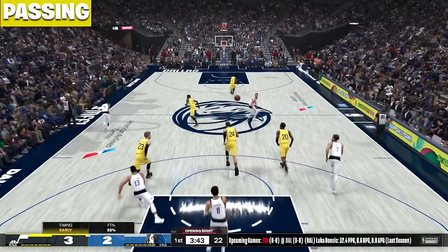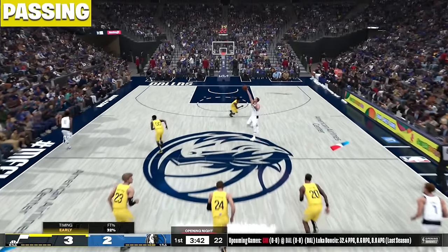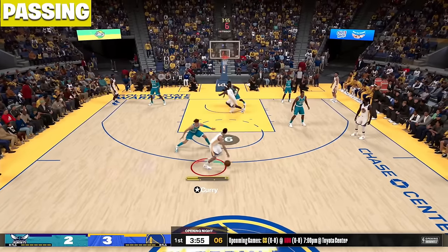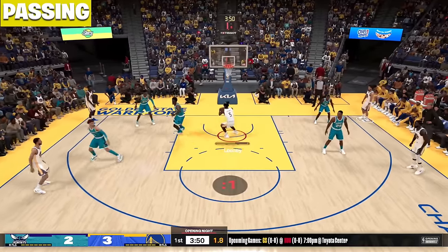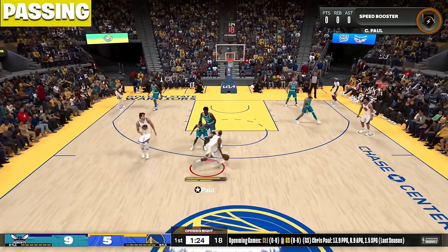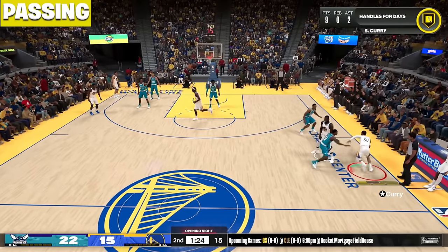Now with passing in 2K24 — if you have a low pass accuracy, your teammates are going to get bad catch animations like this when Luka catches this ball because Josh Green probably doesn't have Break Starter or a great pass accuracy. That's going to take effect in the park and all game modes. Look at this pass by Steph Curry — Steph Curry's passing style is unlocked at a certain rating. Look at how fast this pass is — Mark Williams tries to reach in the lane but it doesn't matter because the pass is so quick it gets right through. The best passing styles in 2K24 that I was eyeing were Curry, LaMelo Ball, and Tyrese Halliburton.